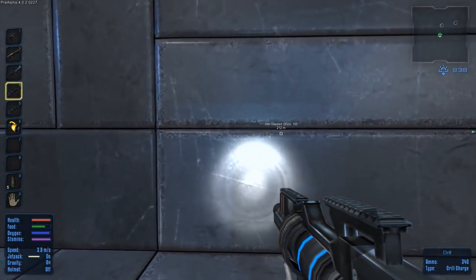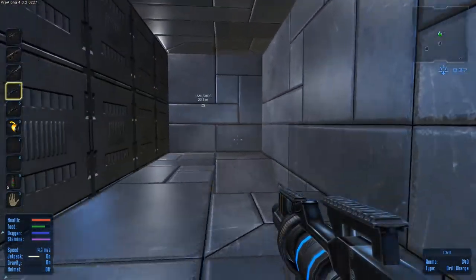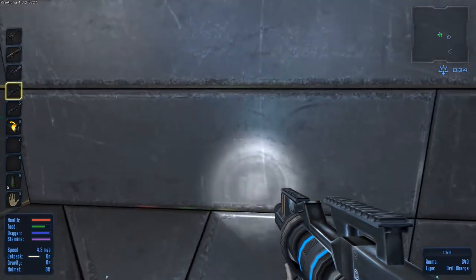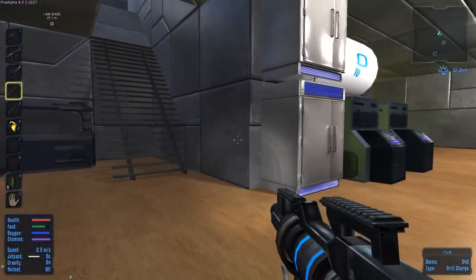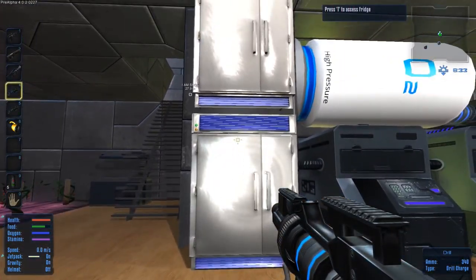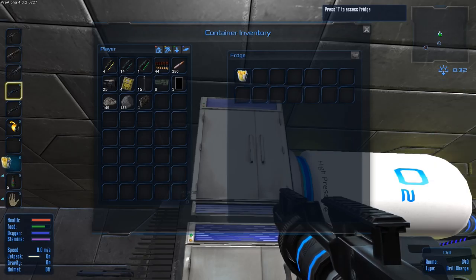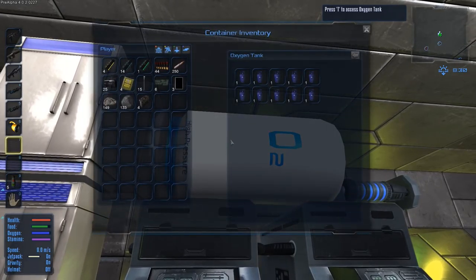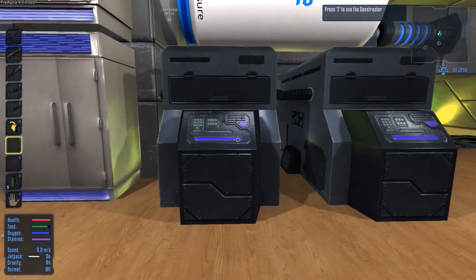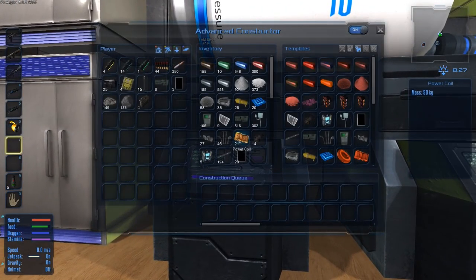And a door — completely unnecessary of course, just to add some body to the base. We moved two fridges — one for canned food, one for fresh food. Then we have oxygen tanks, O2 tanks. I destroyed the original constructor and made another advanced constructor, because why not.